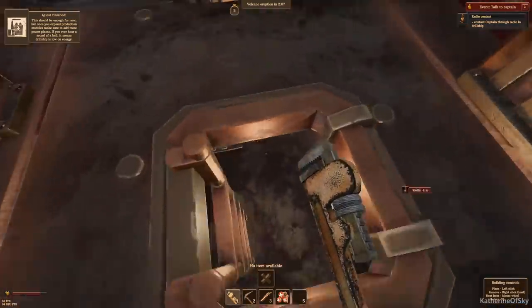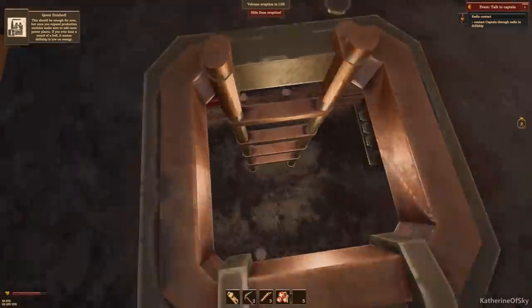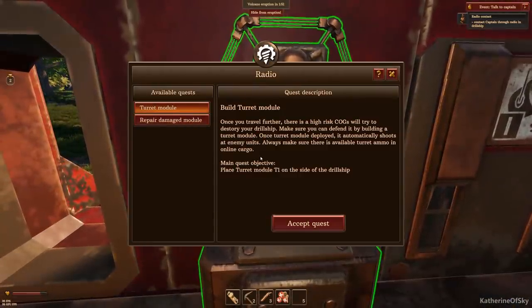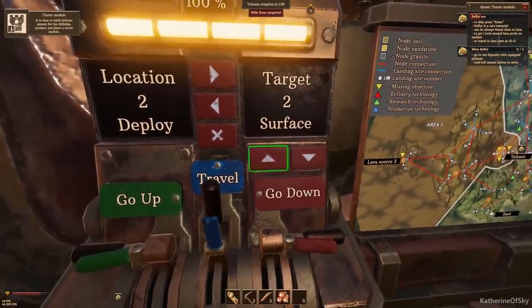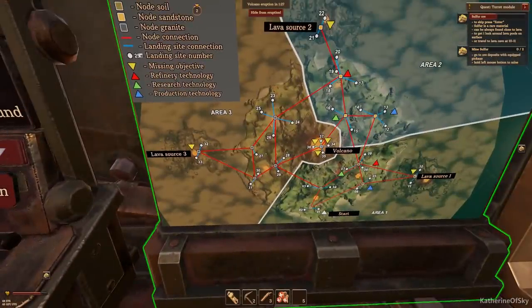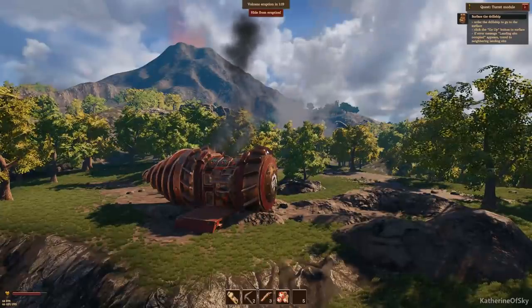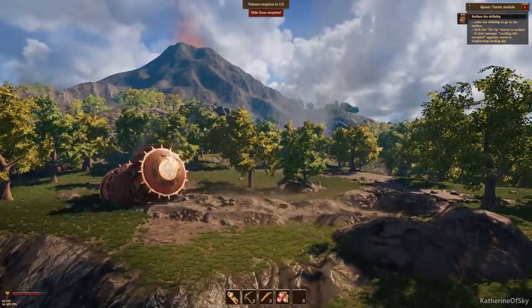I've forgotten about the eruption — shoot. I've been so focused on building. This ladder thing is annoying. Captain says: 'Build a turret module — once you travel further there's a high risk cogs will try to destroy your drill ship. Make sure you defend it by building a turret — it automatically shoots at enemy units.' All right. Let's go to target three underground and travel there. We need to go down and hide from the volcano — hopefully the lava won't cover us.